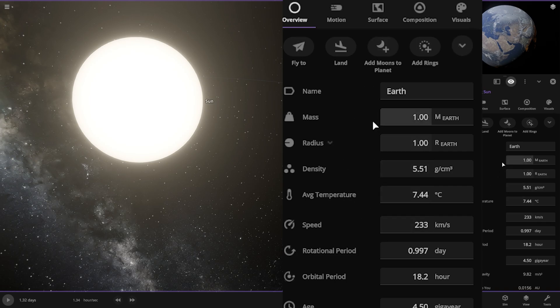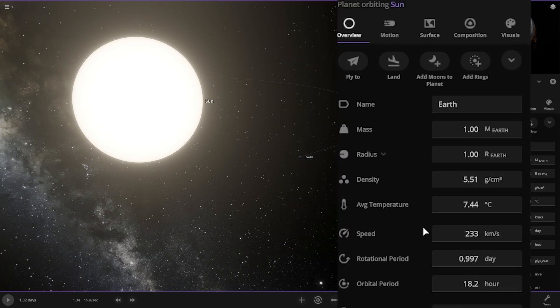You can play with them. This is mass, this is size, density, temperature, speed, rotation speed, orbital period, and lots of things in this game — and you can play with them.